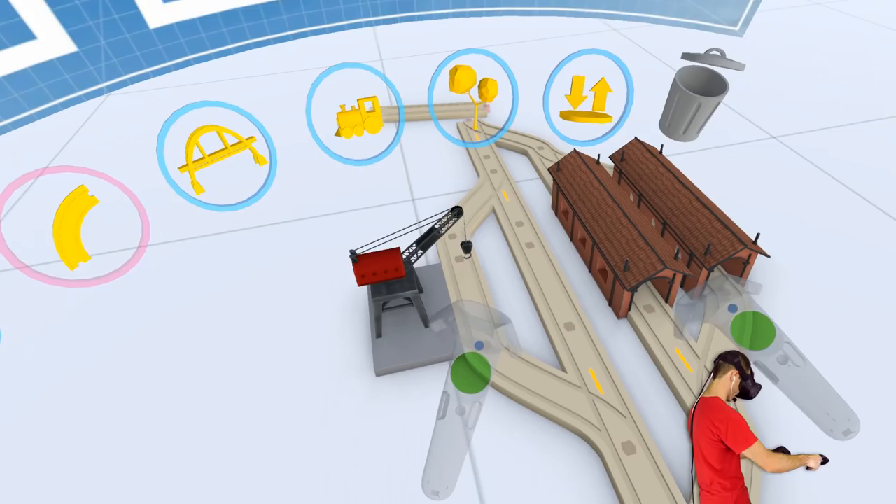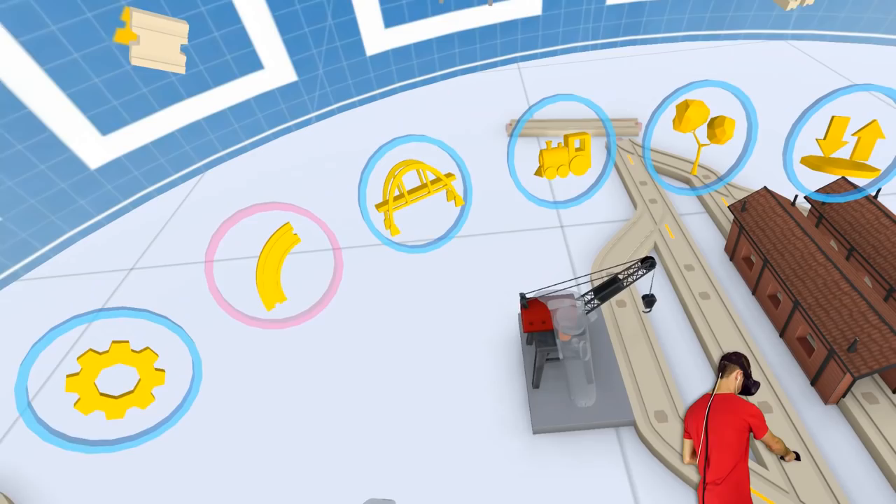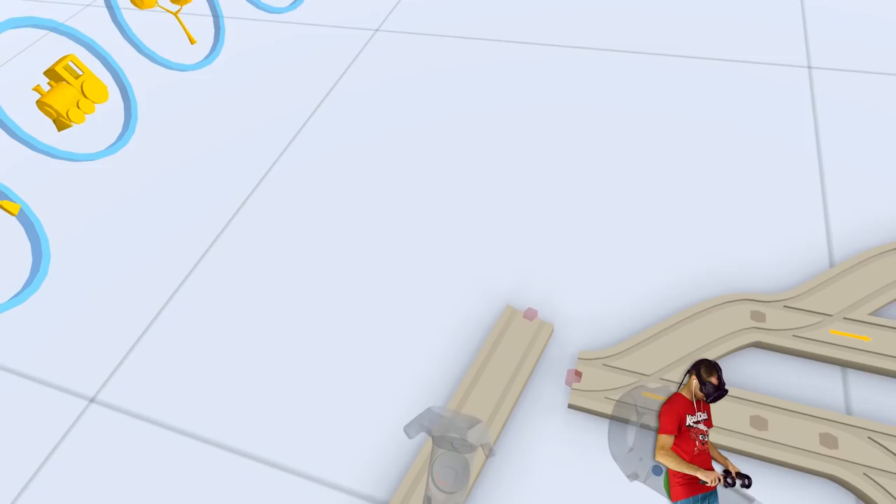We've got a crane section here, so we can switch that over - the train comes through and stops at the crane. I don't know what happens at the crane, I haven't tested that out yet. But then they all join back up again, so once the train's gone through and done its bit, it just joins back up.